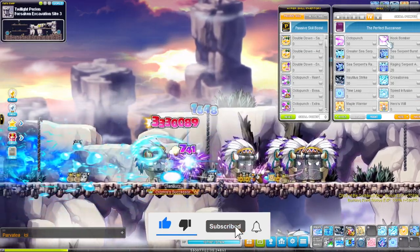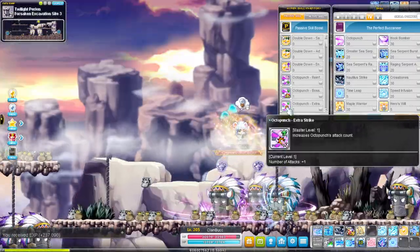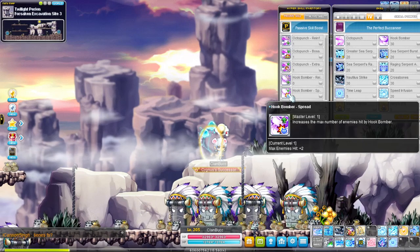Training: your main spammable attack is hook bomber along with the toggle lower the deep. Your training hypers are as follows: octopunch extra strike, double down, enhance, and saving grace; hook bomber extra strike and spread.